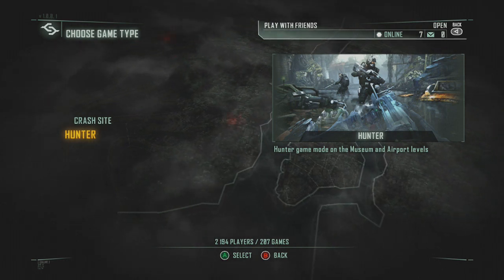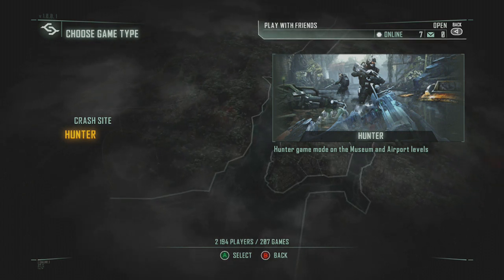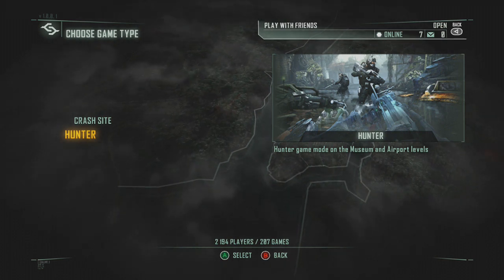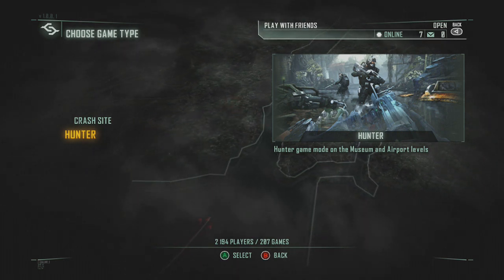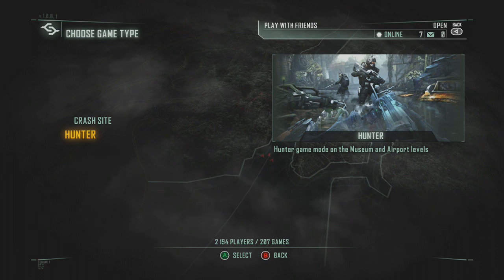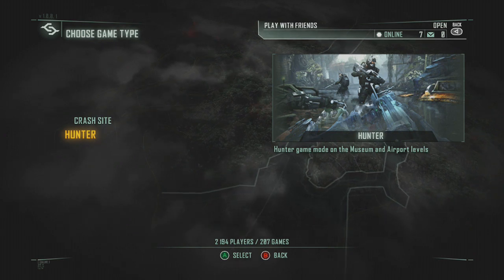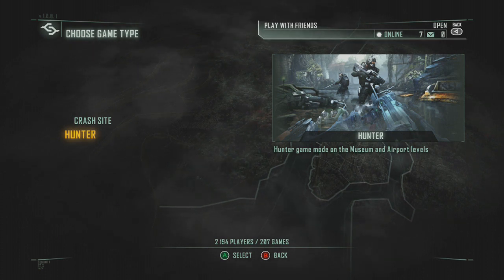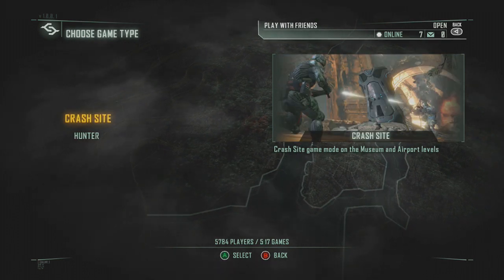Le Hunter Game Mode, c'est tout simplement un mode infecté. L'infecté est en camouflage transparent pendant tout le jeu, et il a un arc et des flèches. Les autres ont l'arme de leur choix, et le but est d'être le dernier à survivre. Ce mode de jeu est très très compliqué, parce qu'étant donné que celui qui est infecté, le Hunter, est transparent, on ne le voit pas. C'est vraiment très dur de ne pas mourir, mais c'est assez fun.